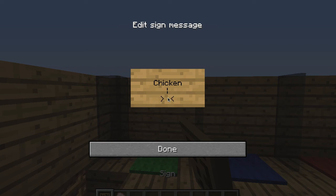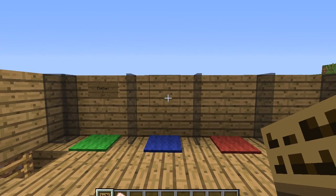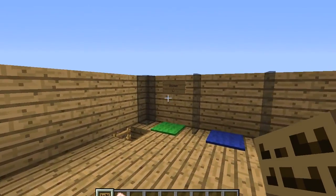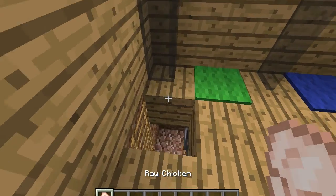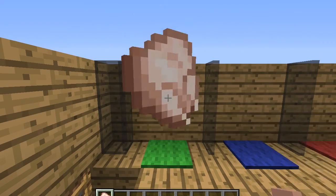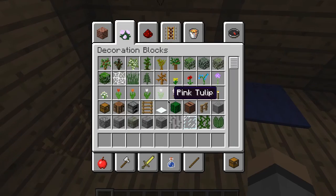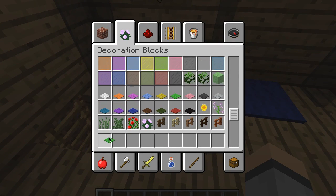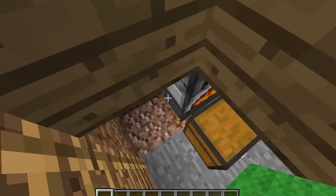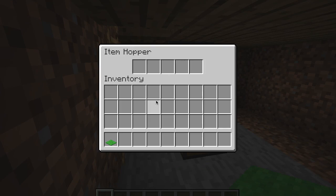You can get a sign and label it — like write 'chicken,' 'pork chops,' 'steak,' whatever you're cooking. So let's do chicken. Since there's coal in the furnace, you just drop the chicken right there and it'll disappear into the hopper. That's basically all it's doing — the carpet hides it, and it starts cooking the chicken.